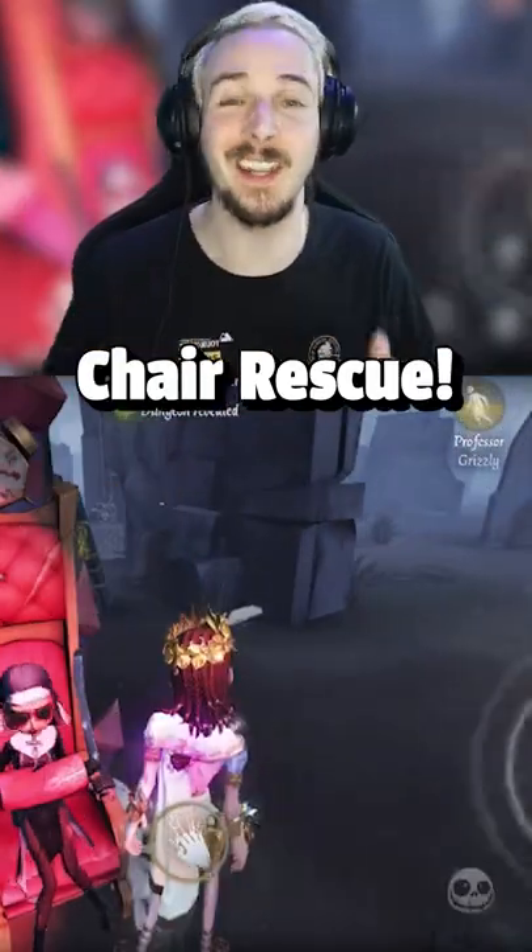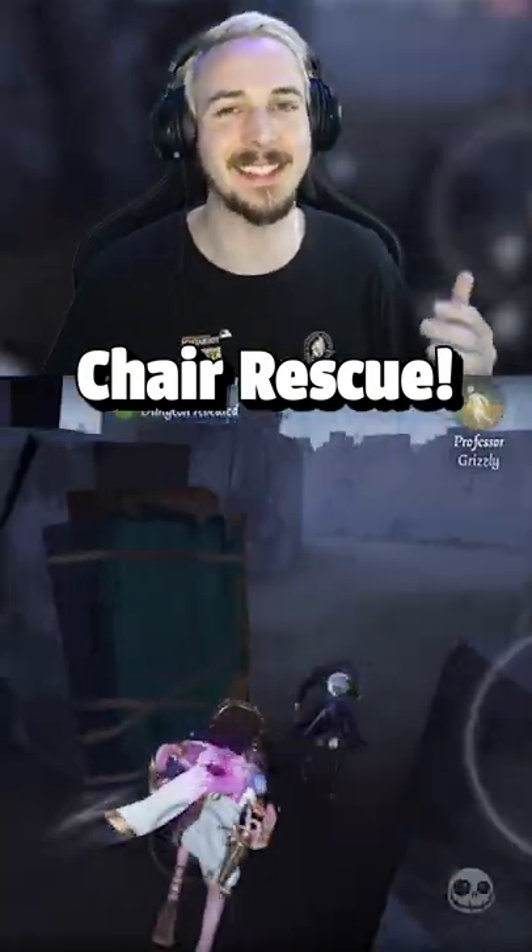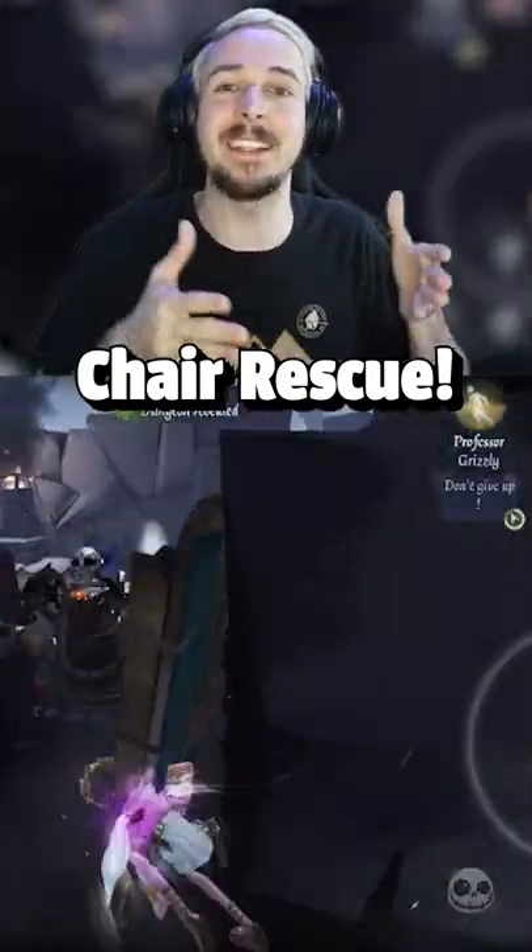If you go in for a rescue from a rocket chair, use your scales right — push away the Hunter, stun the Hunter, and give yourself enough time to easily rescue your teammate.